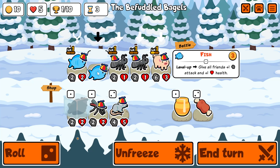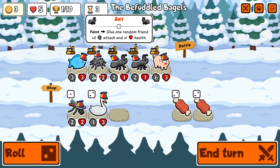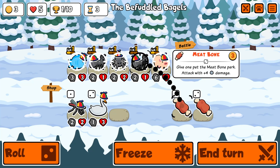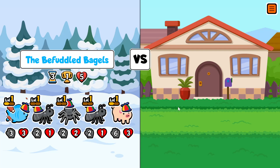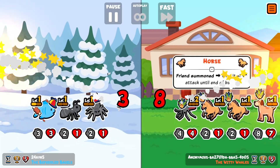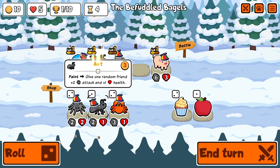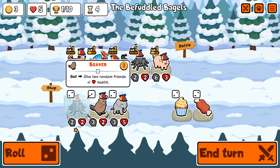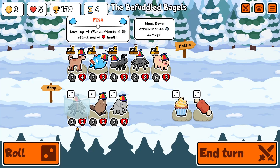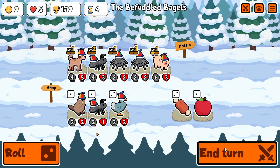Let us merge the pigs for another fish. No fish but a spider is okay. Then we will meat bone the fish. Meat boning the pig is also okay. All right, we draw. There is a level three ant which we will take. A dog is meh right now. Let's reroll. Maybe I sell the fish for another spider. Another ant — we already have a level three ant, so let's not go level three ant this time.